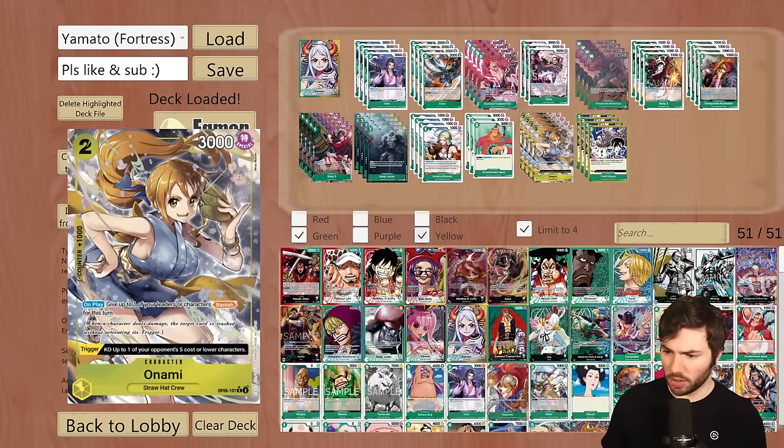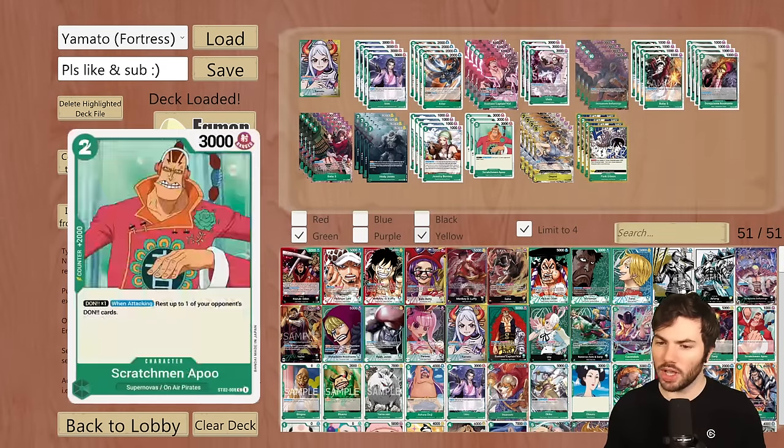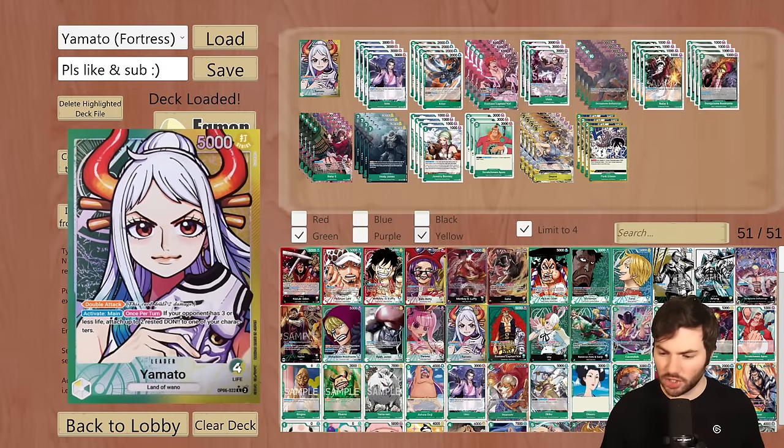After Scratch Manapu, we're running 4 of Onami — another card from OPO6 that is super strong. On play, give up to one of your leader or characters Banish for this turn, and the trigger is KO up to one of your opponent's characters with a cost of 5 or less. So it can remove blockers on the field, and on top of that giving your leader Banish is incredibly powerful. You could give the 10-drop, the 8-drop Hody Jones, or whatever you like — it is a very strong card. Typically I will hold on to this for late game.